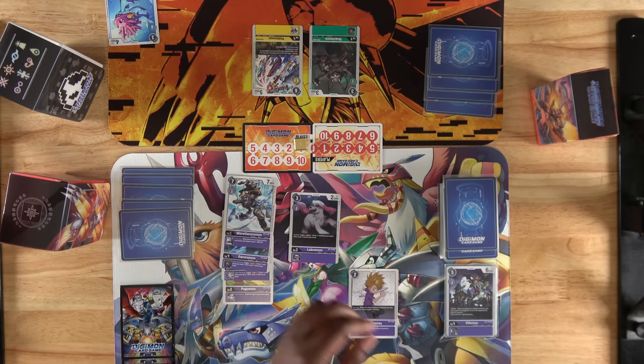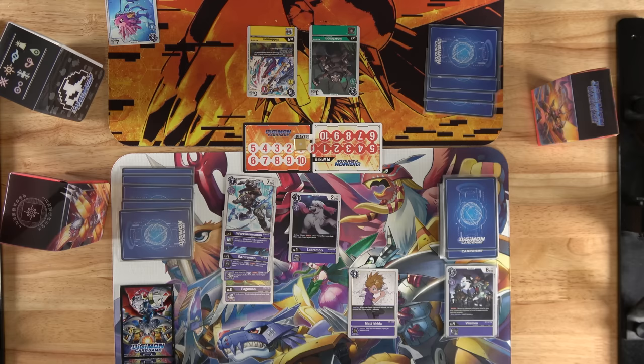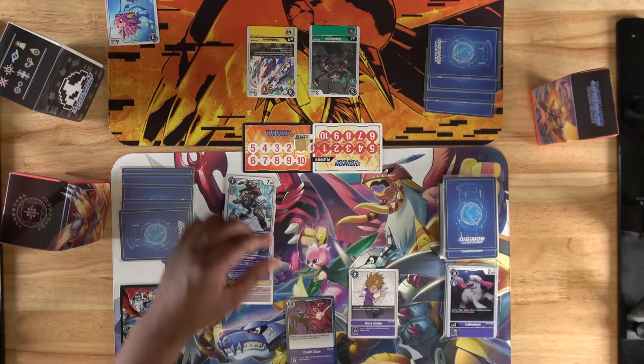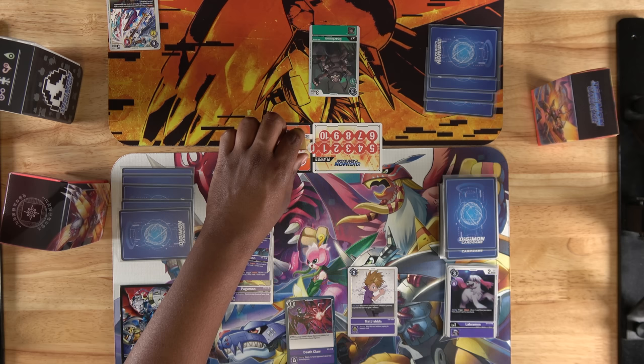Our opponent has a Digimon with the blocker ability. This means it can intercept one of our attacks this turn. But we can deal with this by playing our option card, Deathclaw, by paying 1 memory. We can delete our Labyrmon to delete their Pedomon. This also activates Matt's ability and we gain 1 memory.